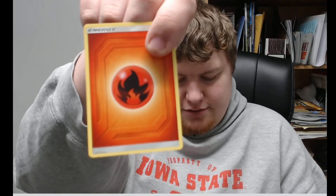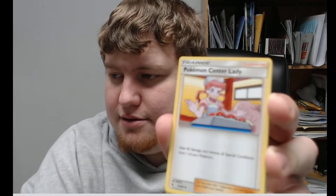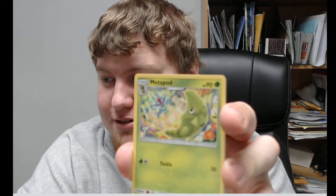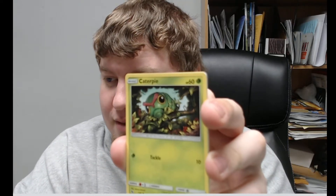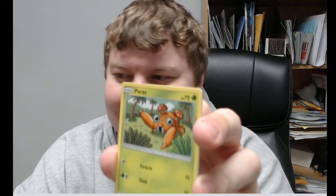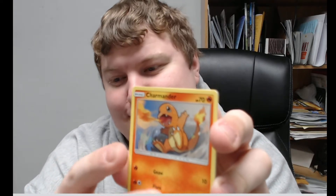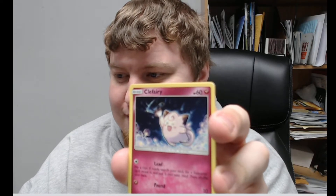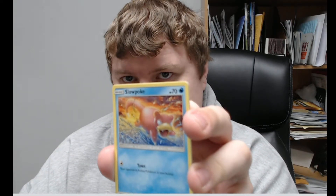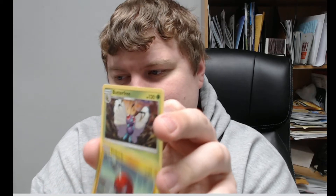I did this right — the energy is up first. Fire energy. Misty's Determination, Pokemon Center Lady, Metapod, Caterpie — is Butterfree next? Paris — I saw the green and was like, oh shit. Charmander — there's the baby boy, the goodest of baby boys. Clefairy, Slowpoke, Voltorb, and that's a holo rare.